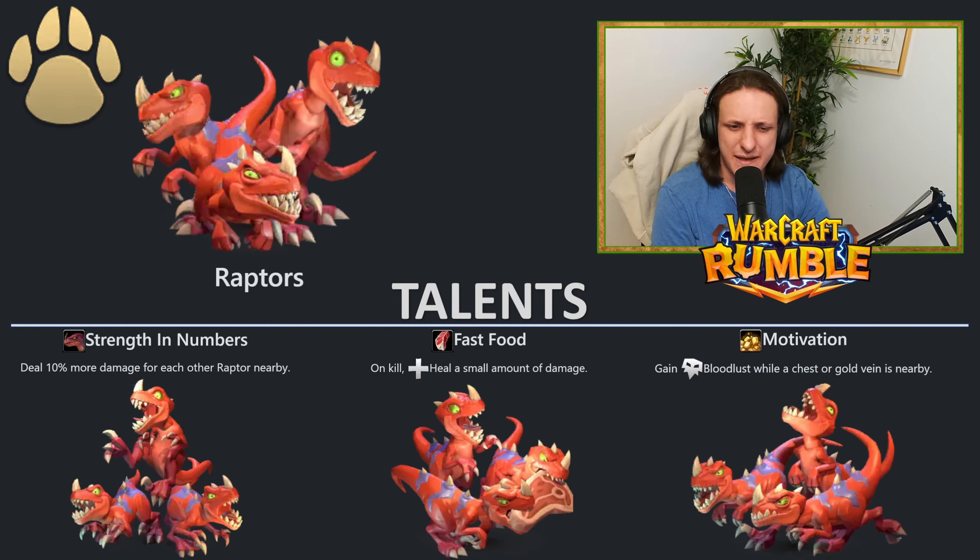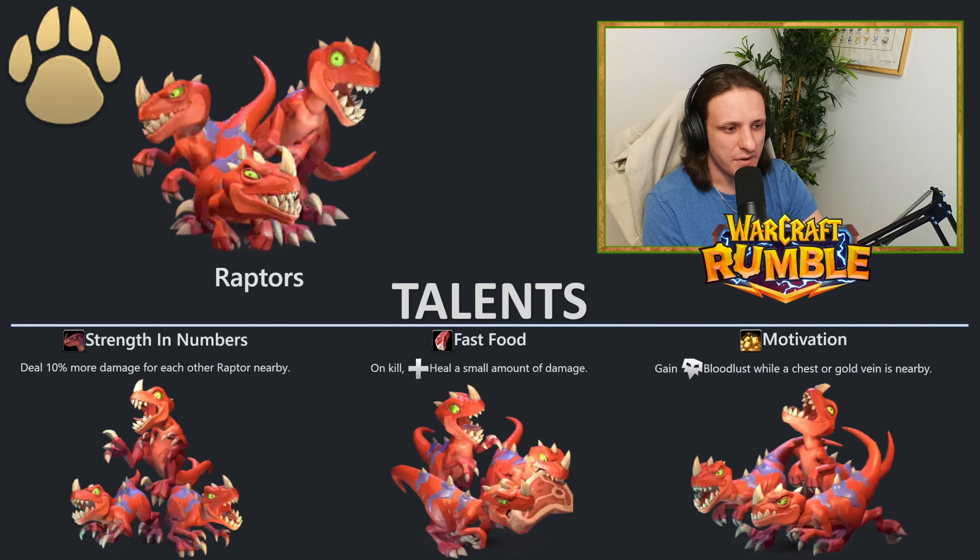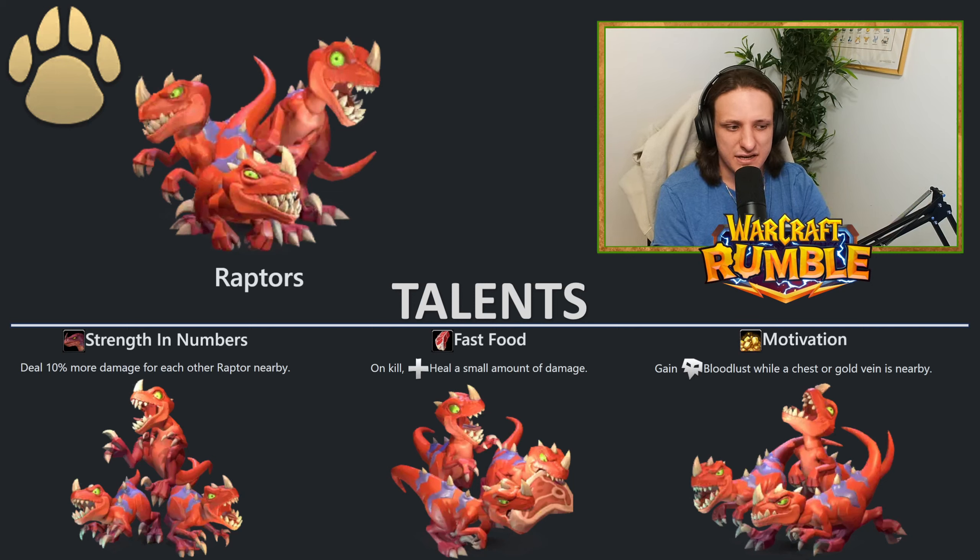The Raptors — I don't like them personally and I think their talents suck as well. Strength in Numbers deals 10% more damage for each nearby Raptor — that one is fine, more damage is good. Fast Food heals a small amount on kill, but Raptors are super squishy so it doesn't matter if they're at one health or max health, they do the same job. And Motivation grants Bloodlust while a chest or gold vein is nearby — that can be good for challenging gold mines but you'd probably play Raptors by themselves. For me, I'd go with Strength in Numbers just because it's more damage.